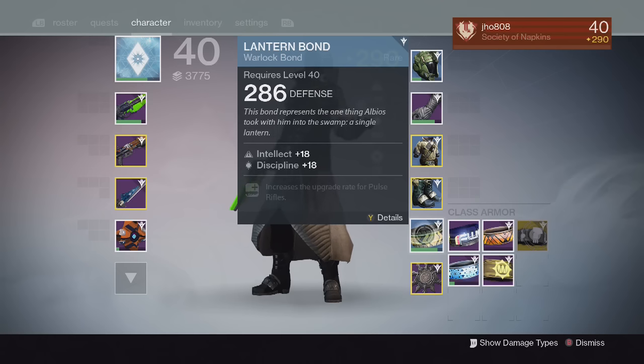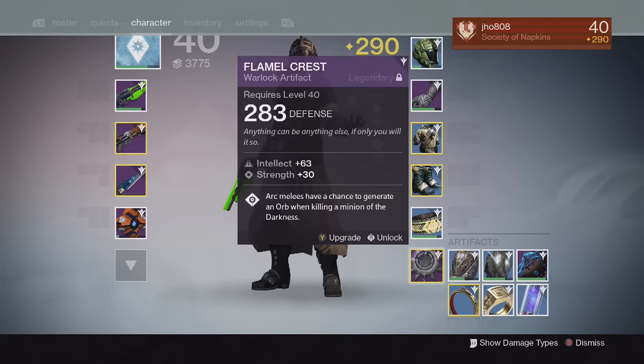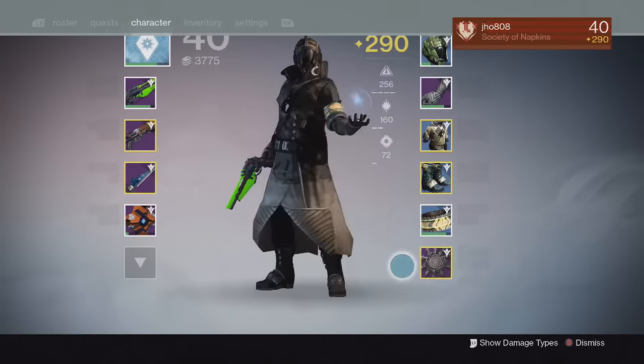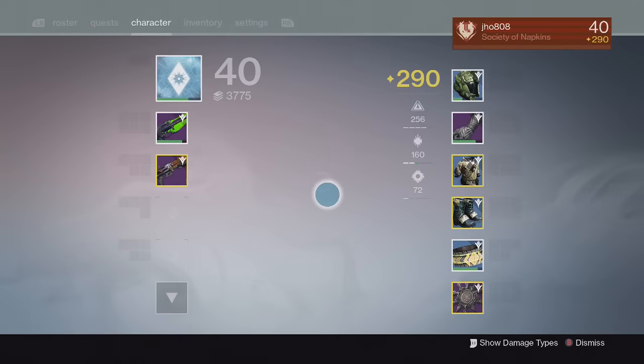For my Warlock artifact I have the Flamel Crest, which I got out of a legendary engram from a strike. It has Strength on it — I wish it had Discipline instead — but it has a perk where arc melees have a chance to generate an orb when killing a minion of the darkness. That's pretty helpful for my teammates in strikes and raids, and I like it a lot.